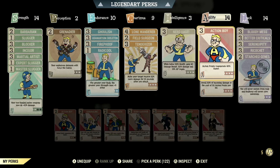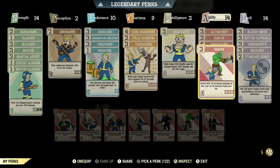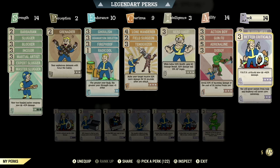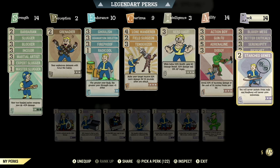Over in agility we have 14, so we can have action boy maxed out — action points regenerate 45% faster. We have gunfu maxed out — swaps targets on kill with 10%, 20%, then 30% damage to your next 3 targets. We have adrenaline maxed out — gain 10% and max 60% damage for 30 seconds per kill, duration refreshes with kills. We have dodgy maxed out — avoid 30% of incoming damage at the cost of 30 action points per hit. Over in luck we have 14, so we can have bloody mess maxed out — 15% bonus damage means enemies may explode. We have better criticals maxed out — VATS criticals now do a plus 40% damage. We have serendipity maxed out — while below 30% health gain a 45% chance to avoid damage, no power armor. We have ricochet maxed out — gain an 18% chance to deflect back some of your enemies' ranged damage, no PvP. And we have starched genes maxed out — you'll never mutate from rads and radaway will never cure your mutations.